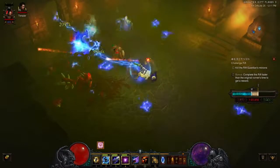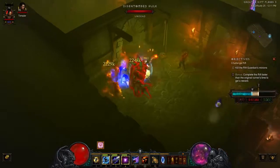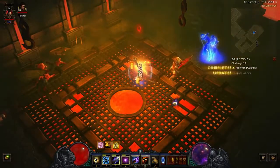To generate each Challenge Rift, we take a snapshot of a real player's Greater Rift run. Everything is captured by this snapshot, from the gear and skills this player had equipped, to the exact location an enemy spawns from the Greater Rift they completed.